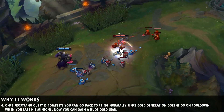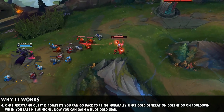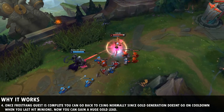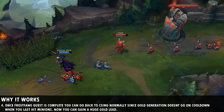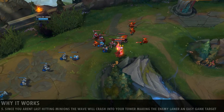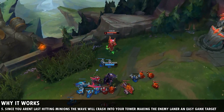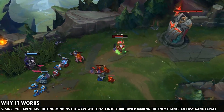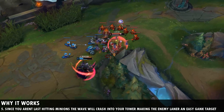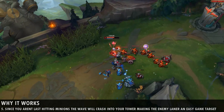Number four: once the frost fang quest is complete you can go back to CSing normally, because the frost fang will no longer go on cooldown when you get CS. You'll now be able to proc frost fang and klepto for gold while also CSing, getting really far ahead of the enemy laner. And because you're not last hitting minions during the laning phase, the wave will eventually crash into your tower — use the bushes to drop minion aggro when harassing, making the enemy laner an easy gank target for your jungler.